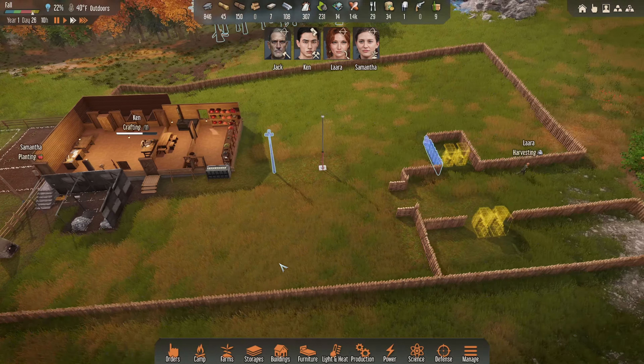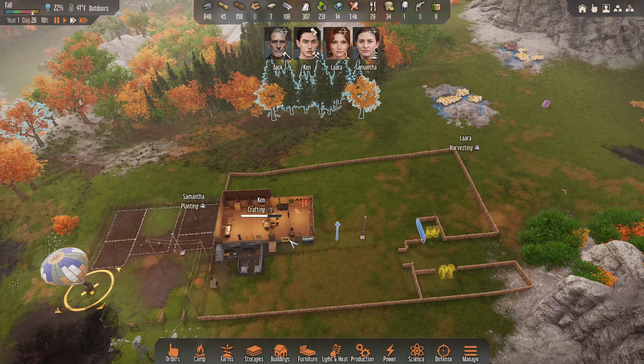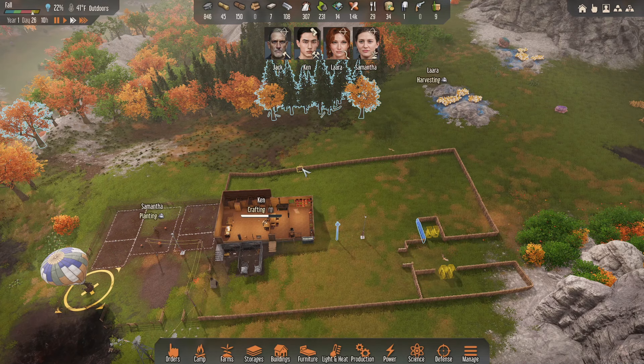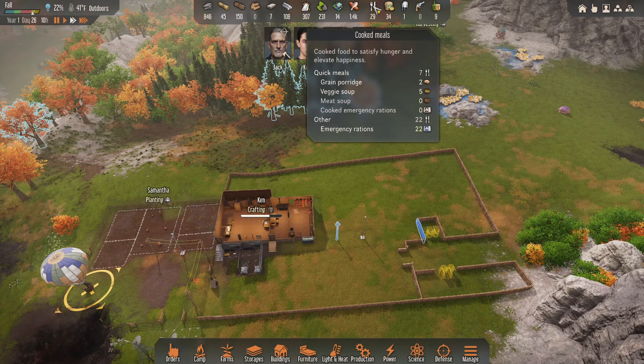Samantha's going to do some planting and Laura's going to harvest. Go get that stuff and don't leave it this time. Silicon leaf is too important. We've got cooked food — two grain porridge and five veggie soup. Five? Did I do five? You're supposed to do four, you goofy woman.